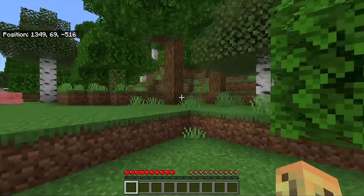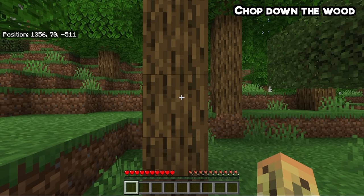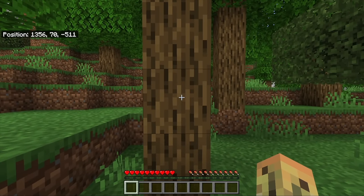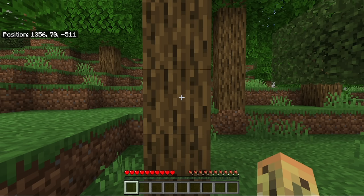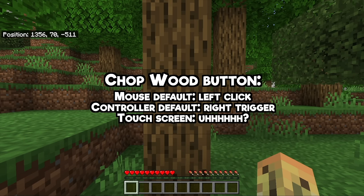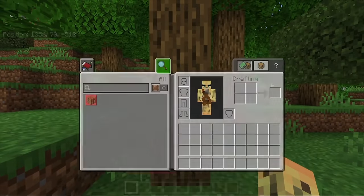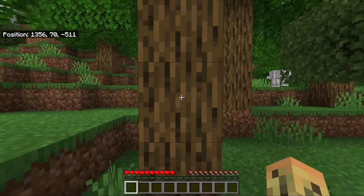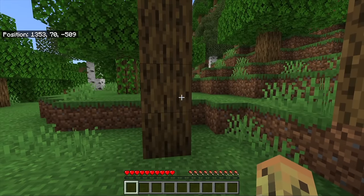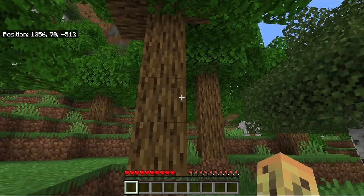Now you've got the wood found, all you've got to do is chop it down. This seems like it would be a really tricky task — you might freak out about this — but ultimately all you've got to do is chop down the wood. This involves using the chop wood button, which is very widely known about. You just have to press it, and once you press the chop wood button, you can chop down the wood very easily.